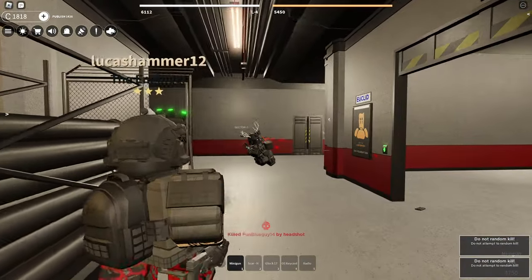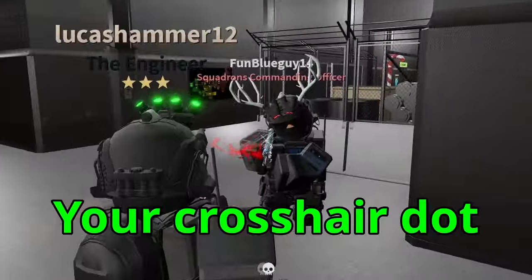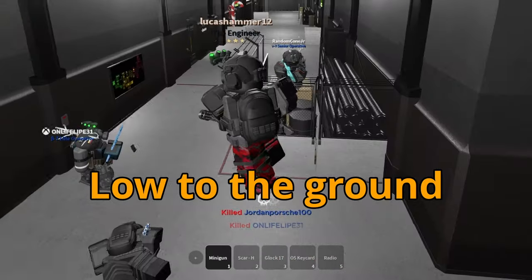Here in SCP roleplay, that is practicing good crosshair placement. Crosshair placement is where you place your crosshair dot while moving around. The mistake people always make is aiming lower down to the ground, where your enemies' legs are.